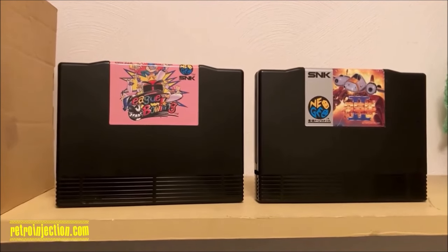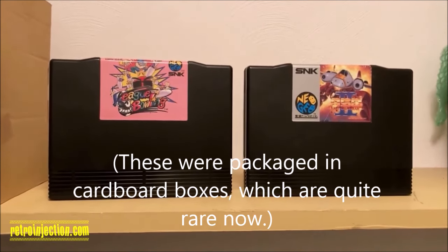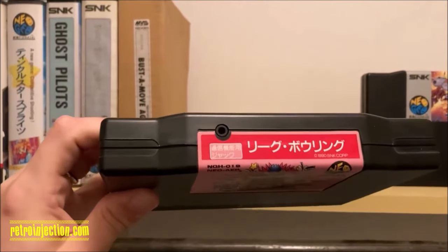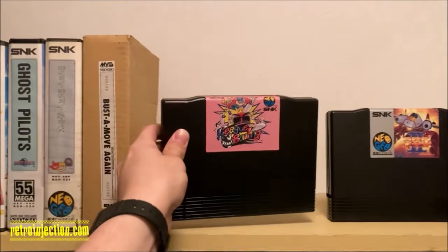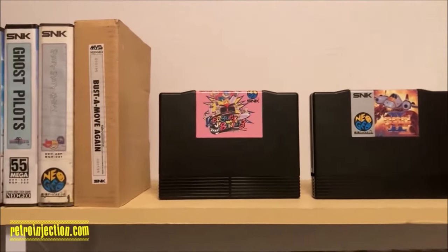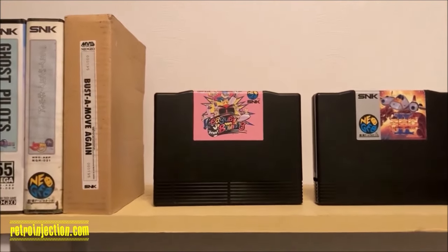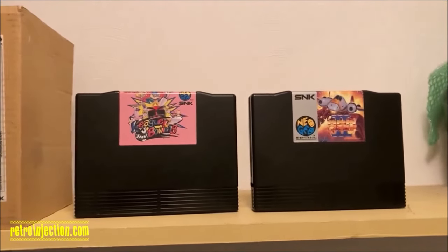Then we have the completely loose cartridges — League Bowling and ASO2: Last Guardian, which was released in the US as Alpha Mission 2. On League Bowling you can see the link jack at the top — you can plug in another cartridge, another system, and another TV, and have a four-player bowling match. Not a lot of games had that: Thrash Rally did, Riding Hero did, and League Bowling. So I've got all the multi-link games — not a huge claim to fame, but I'll take it.